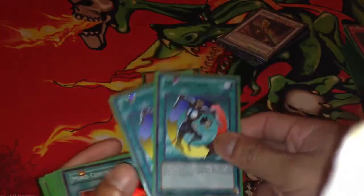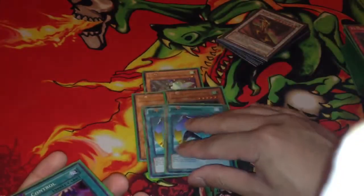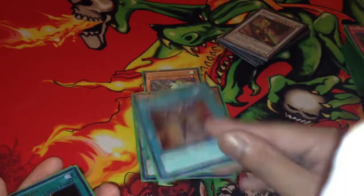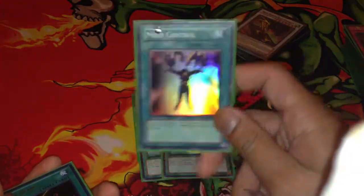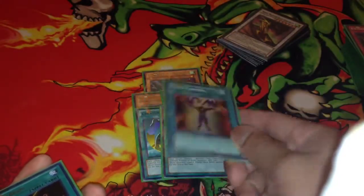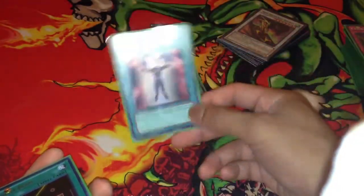Two Creature Swap — I do feel bad for people who play a big monster and then I just swap them with a token, but that's Yu-Gi-Oh for them. I do play Creature Swap. Mind Control — there's just so many good plays if you're good at timing and how to play Mind Control. You just don't waste it — it's an amazing card. But I do side it cause a lot of people play Exceed, and then it's not really useful for you. So it just depends on the deck you're playing.